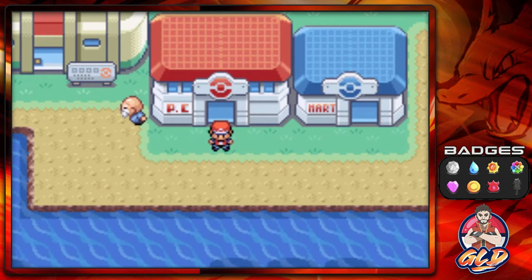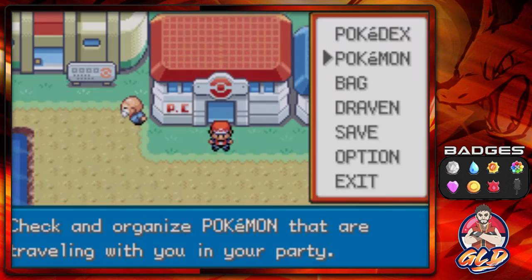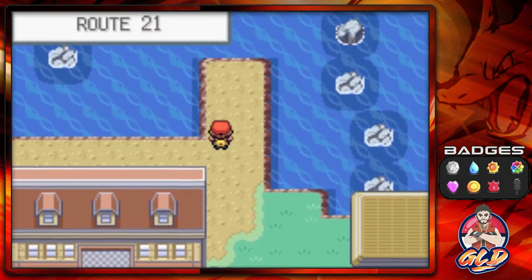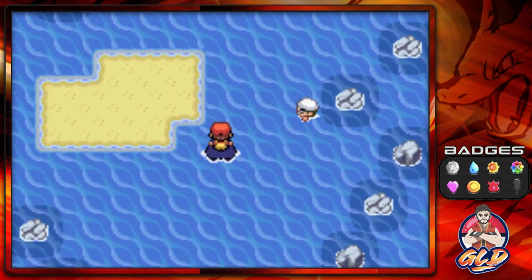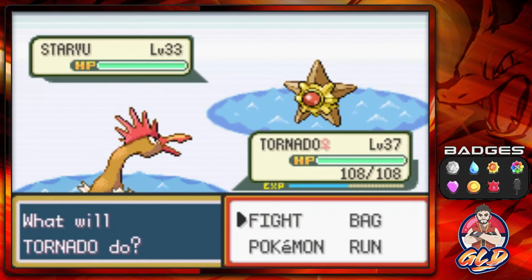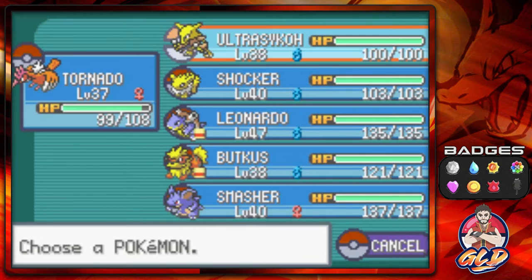We need one more badge to be exact. The crew is back together — we got Zoshunker, Tornada, and Ultra Psycho. I'm still thinking about the Elite Four team; I have a training regiment ready for them when we go straight to the Pokemon League.